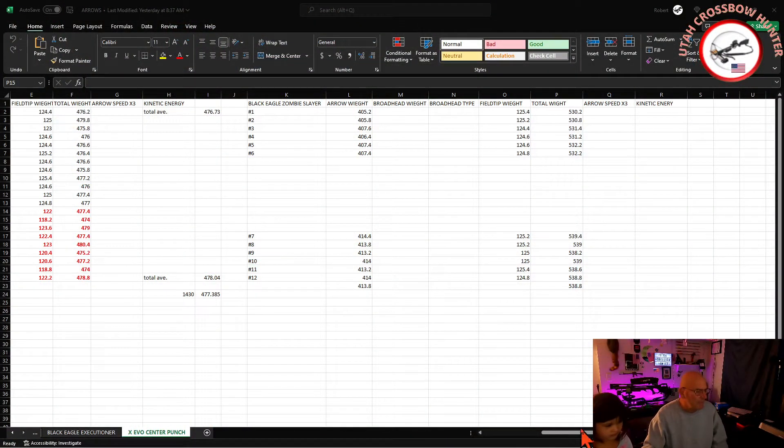They come in with the lighted knock at an average of 413.8 grains — that's only about five or six grains heavier. With the tip on them — a 125-grain tip — it comes out to an average of 538.8 grains, which is roughly six to eight grains heavier.